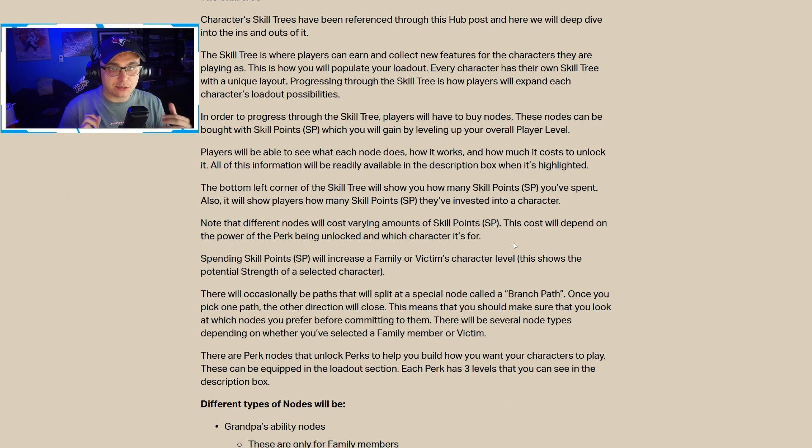Spending skill points increases a family or victim's character level, showing potential strength — visible to everyone in the lobby. The developers mentioned in their stream that seeing a high-level character in the lobby signals a strong loadout and you should play around that. They talked about how the metagame becomes a meta game within itself, with mind games in the lobby. Developers are hopeful for a balanced approach, but many of us who've played online games know things will likely be broken and exploited until patched.